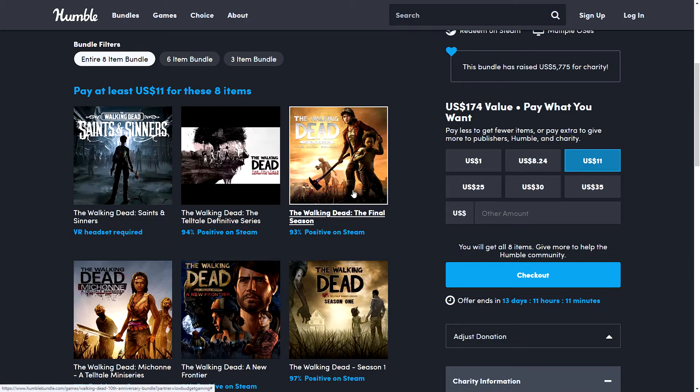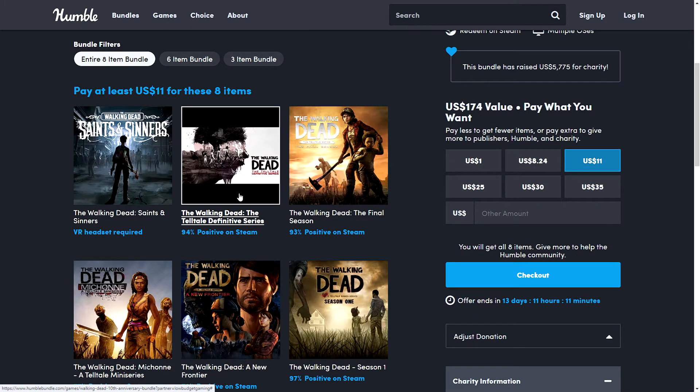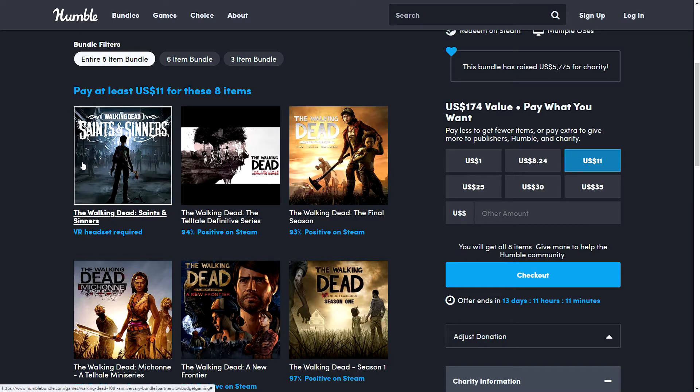Once you go into the top tier, which is $11, you get all of this and you also get the Definitive Series, which is basically all of this in one bundle — repackaged, remastered, improved visuals, extras, music, and things like that. So you are effectively getting the whole thing twice. And then you also get Saints and Sinners, the VR game.